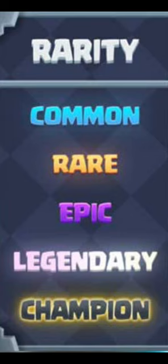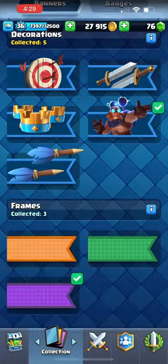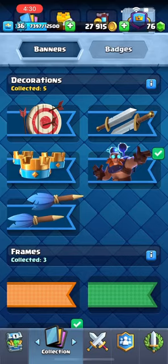That's for any rarity. There are five rarities in this game: common, rare, epic, legendary, and champion. A better rarity doesn't necessarily mean a better card — it just means there's a lower chance of getting that card in a chest to be able to upgrade it. These are your banner decorations, these are the main backgrounds, these are the background colors, and this is what it looks like.